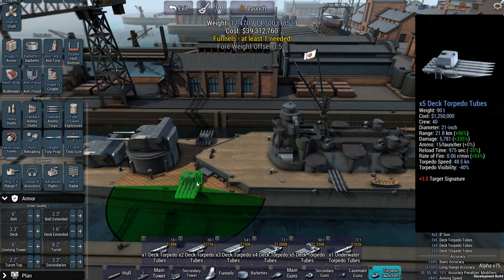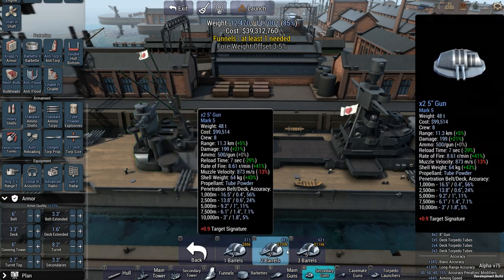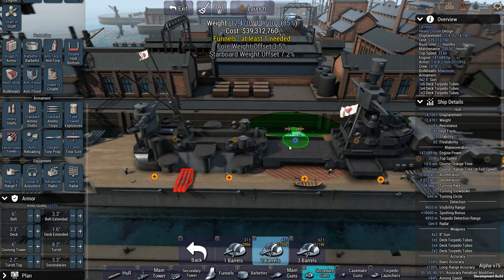That puts them at a range of 21.8 at a speed of 48 knots with torpedo visibility of minus 40%. Range is very important here. Reload, however, is exceptionally long for the quintuple — 975 seconds. Better make those things count. Now let's set up some secondaries to keep the DDs at bay.